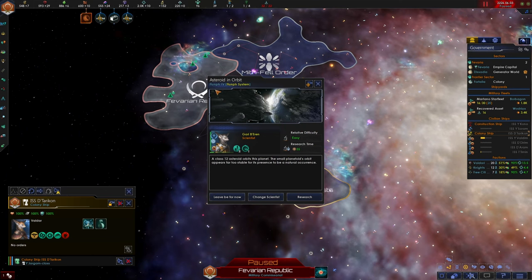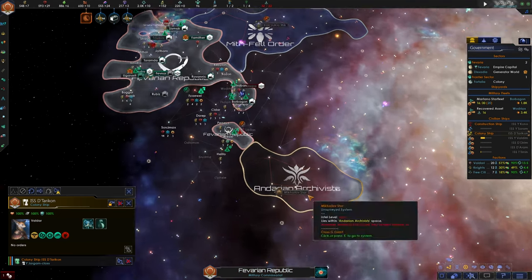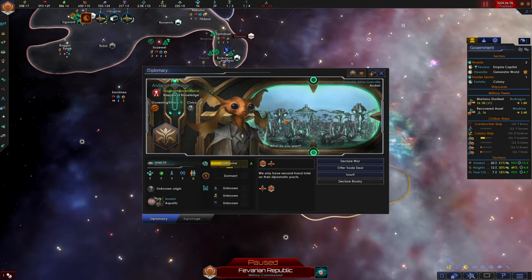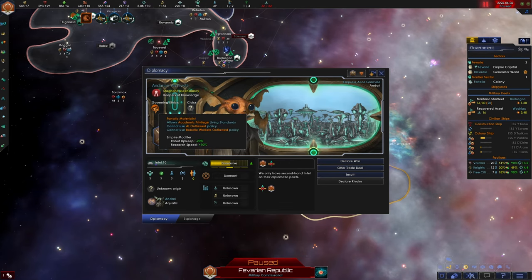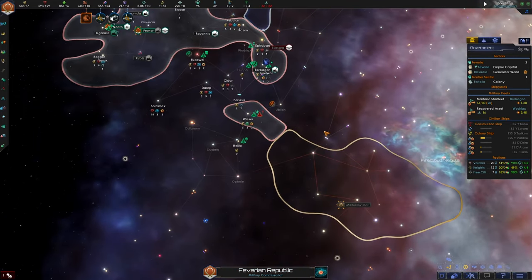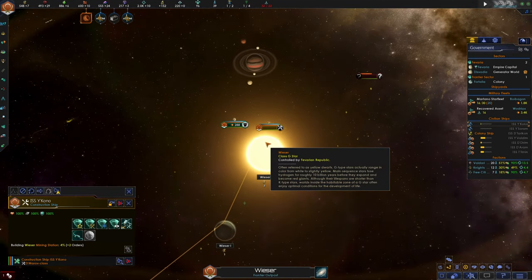Anomaly found - a class 12 asteroid orbits this planet in a suspiciously stable orbit that appears too stable to be a natural occurrence. Let's find out how this asteroid got into orbit. We also met a fallen empire - the materialist fallen empire. The species portrait is glitching a little bit. They're materialist, so maybe they'll ask us for some favors to study us from time to time. In any case, they were too slow to get to the Wieser system.